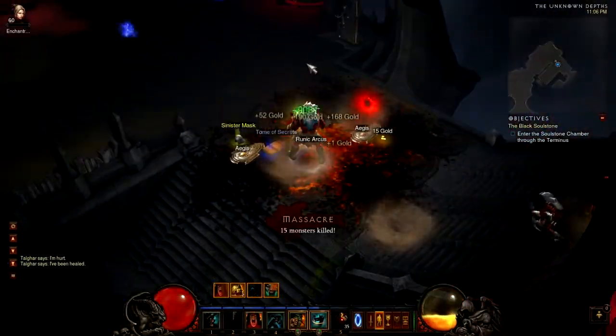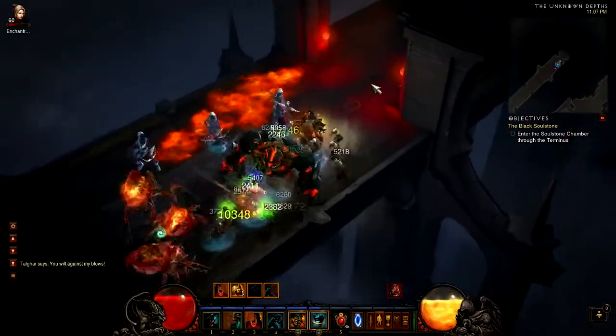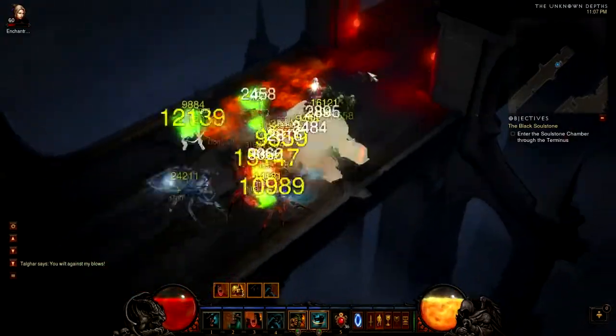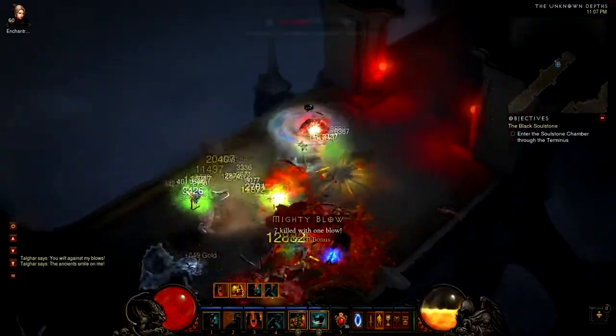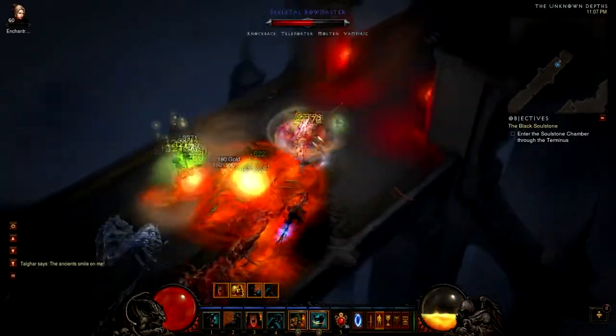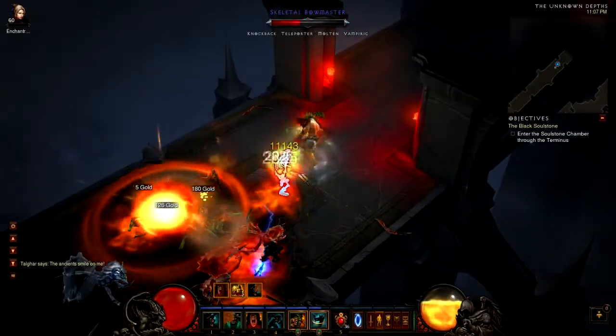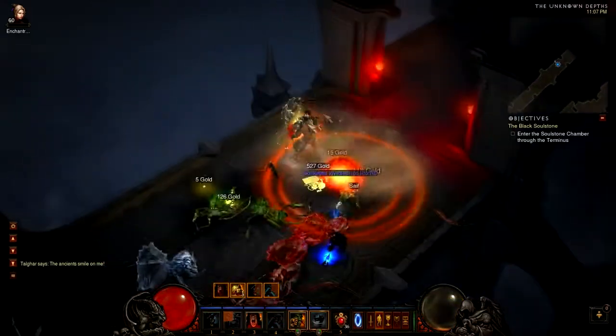I always go into the one on the left — it doesn't matter which one you start off with — but just try and clear them as fast as possible as you see me doing here. Then just kill the elite and champion packs when you get them. Each one should have 2, 3, sometimes 4, but between the left and the right side you should be able to finish it off and get your 5 stacks of Nephalem Valor.